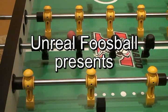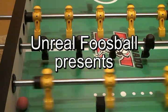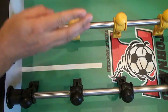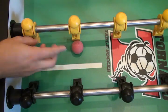Welcome to another Unreal Foosball tutorial. Today's lesson is a stationary stick passing series. Get your 5R, set it up against the wall, have the guys be perfectly straight up and down, and set the ball in front of the second guy.